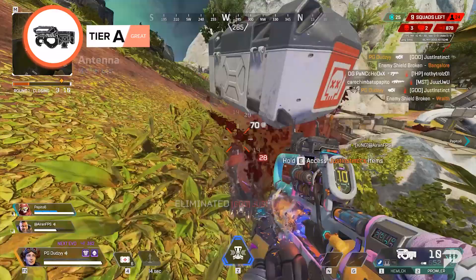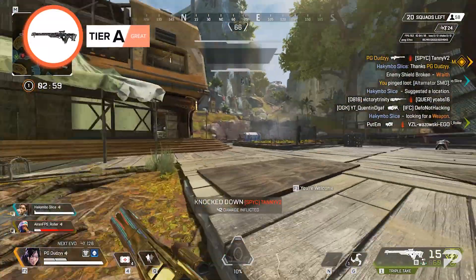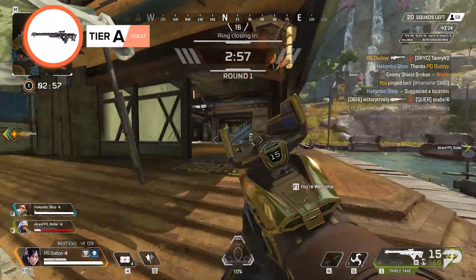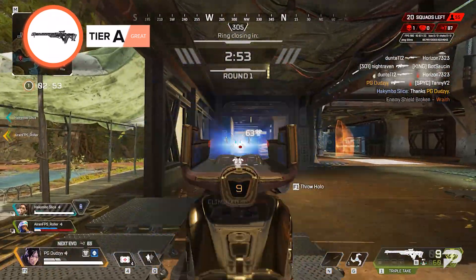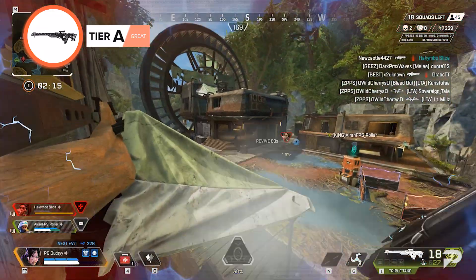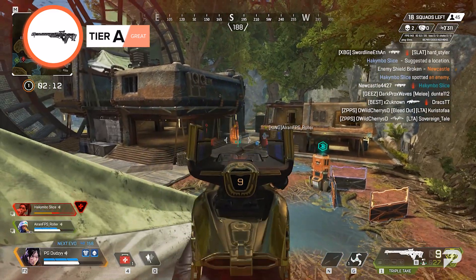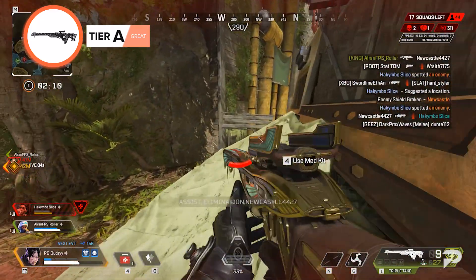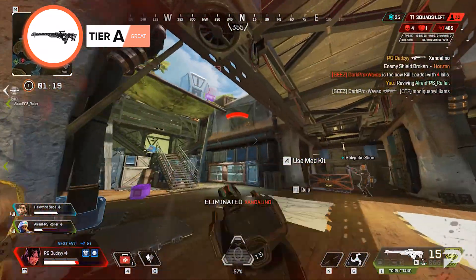Triple Take. Season 12 was the Triple Take's time to shine once again thanks to the Kinetic Feeder hop-up, and it's still set to be very strong this season. The Triple Take can be automatically reloaded with this attachment and the choke time is reduced. Not having to break focus when using this marksman makes it all the more powerful. It can also double up as a pretty sturdy shotgun when needed.